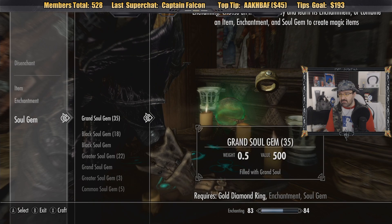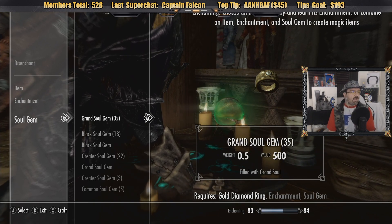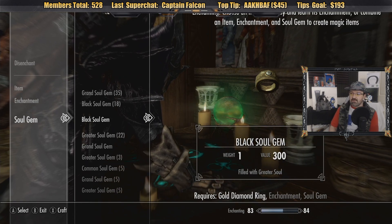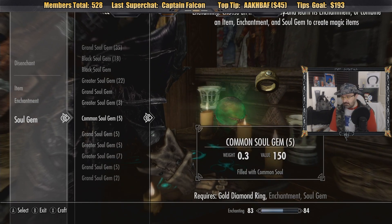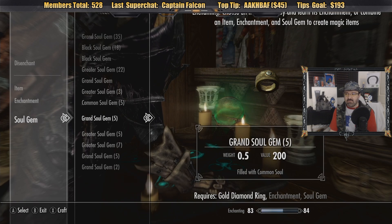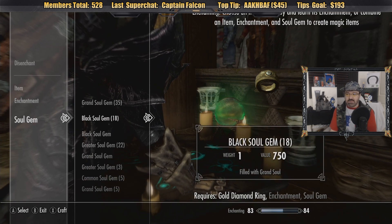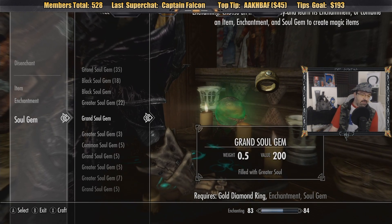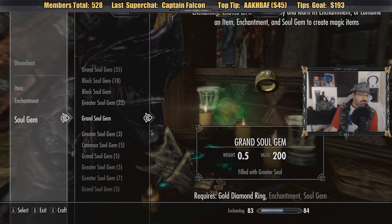A diamond ring. I'm trying to think — do you remember, if you use a better soul gem, do you end up getting more value when you sell? I can't remember, for the life of me, if you get more money for using a grand soul gem.